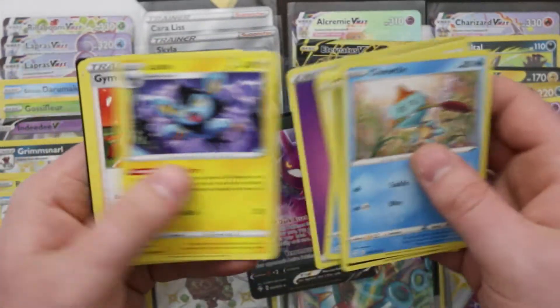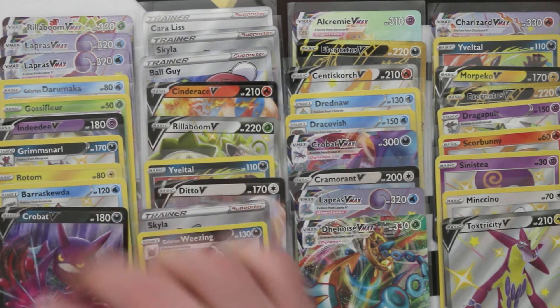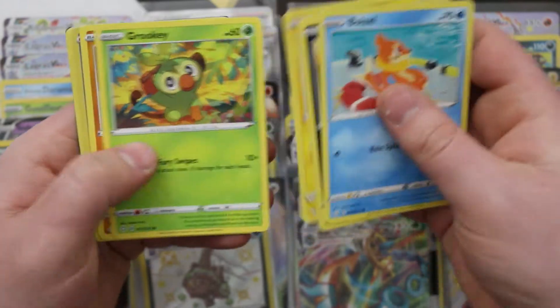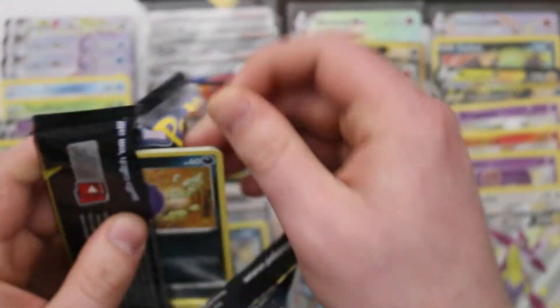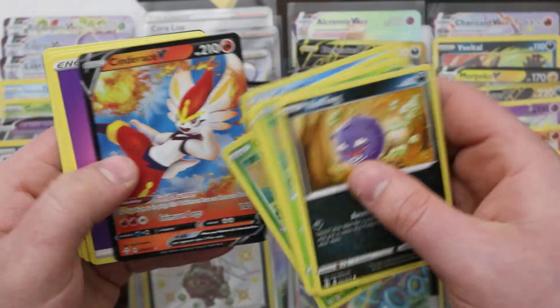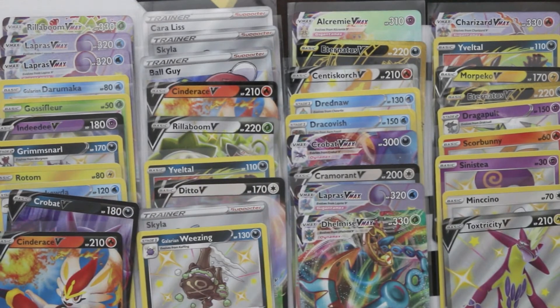Crobat V — we'll take that. Playing is ever a thing again, Crobat V is a nice one to have. I remember we actually had a lot of trouble pulling the first printing of that Crobat. I've just hit two Professor Junipers in pretty quick succession, so Laura should have her playset of those now. She already has it! Another Cinderace V — another main set one but we'll take it. The recap part of this video is going to be so long on its own.